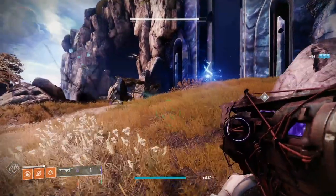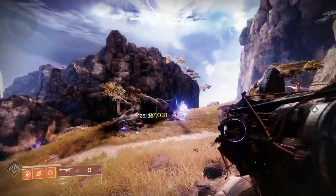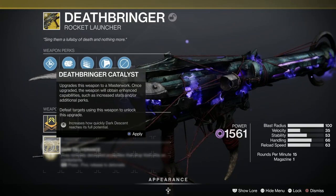Plus it's got a catalyst that you can get from running strikes, crucible matches and gambit, which basically makes the dark descent — that's the time it takes the orb to drop — achieve full power more quickly.